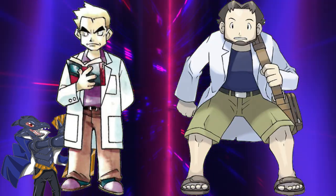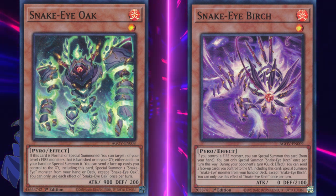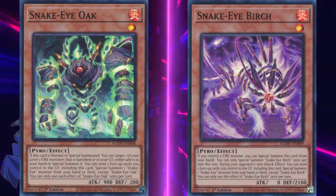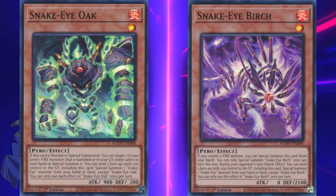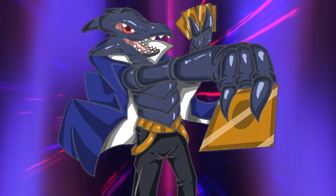This forest duo — Oak and Birch — is mostly played as additional names, with Oak being an additional extender due to being able to fetch a monster from either banishment or the graveyard. Either way, they make for a solid extension to the engine.